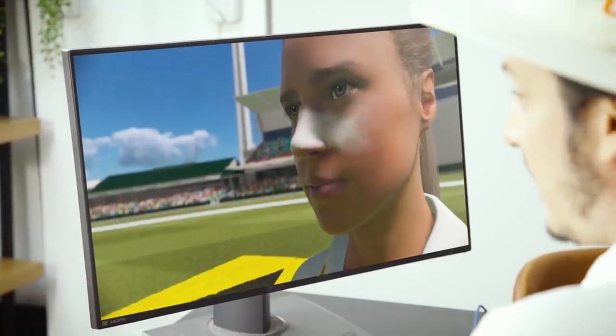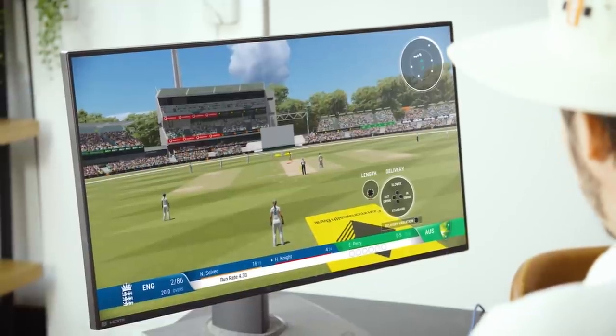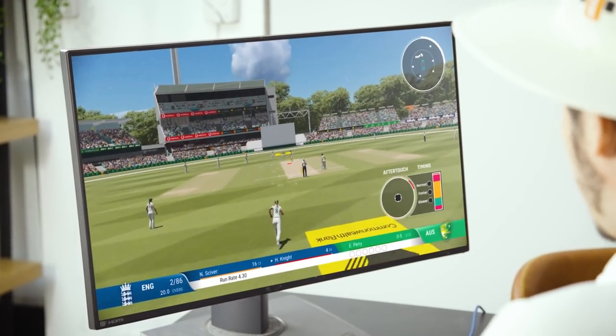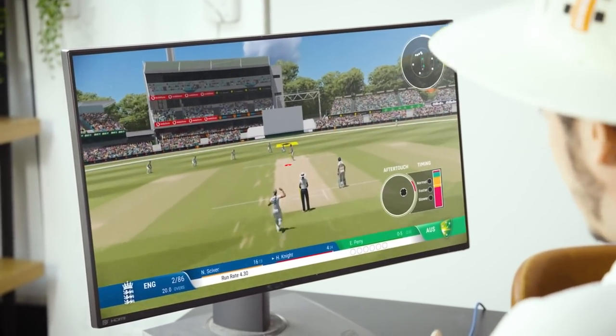So I'm bowling as a fast bowler, and I'm going to choose an outswinger. A good line and length is about here, and this is where things get cool. The team have added an aftertouch system, so even though I've aimed this outswinger on off stump, I'm going to move it slightly straighter.